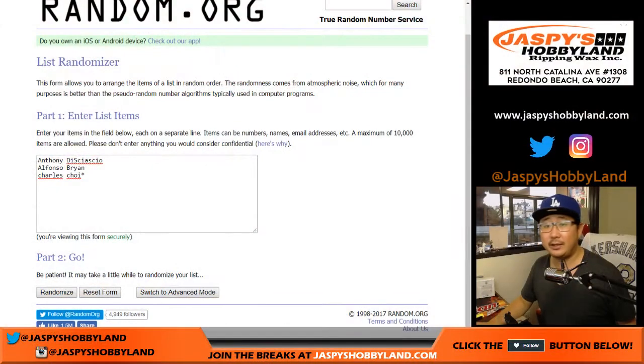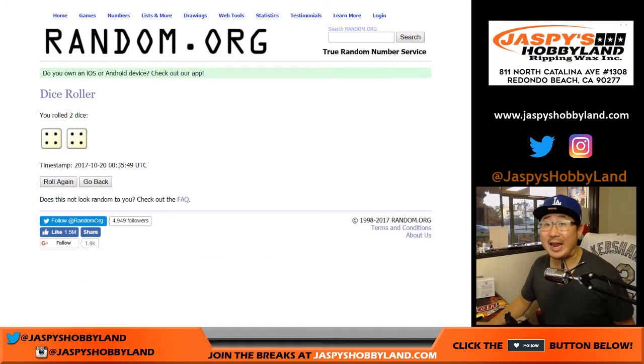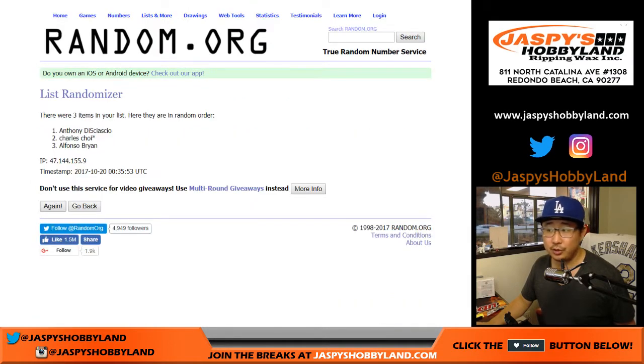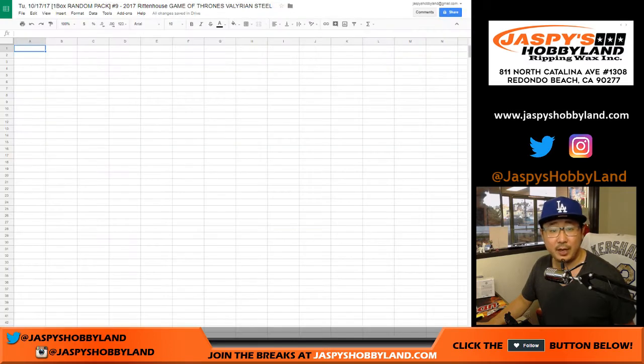Let's flip back to the list — there are the pack numbers. Let's roll the dice. Four and a four, eight the hard way. Names first: Charles with last spot, Mojo on top, Alfonso on the bottom, Anthony in between — stuck in the middle with you.